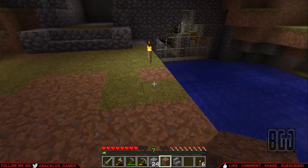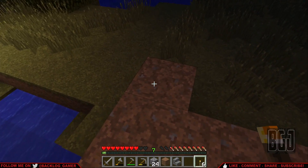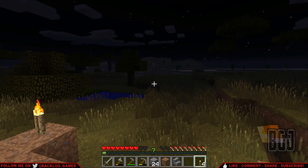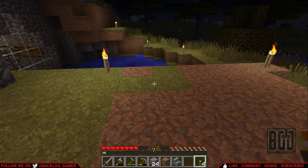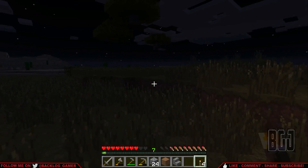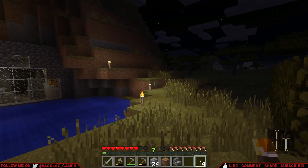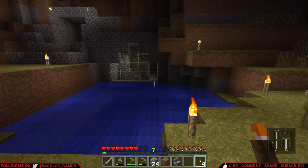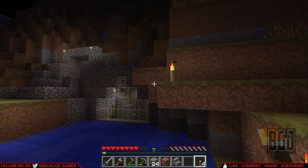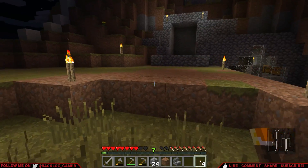Yeah, looking pretty good I think. So let's put a torch on the end here, and yeah we could put another torch on that side, and I think that will do it for this episode. Worked on the exterior of the house; next time we will take a look at more curb appeal, people. That's not too bad. I hope you enjoyed — we will catch you all next time in the next episode of Minecraft survival, watching me as a noob play Minecraft for the very first time. I will catch you guys later.